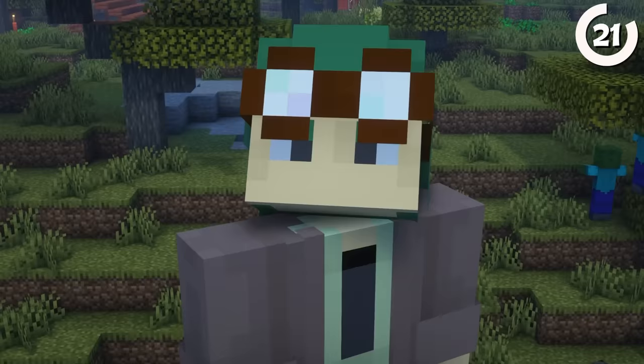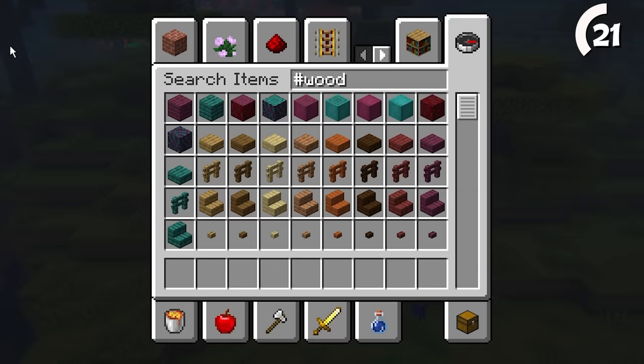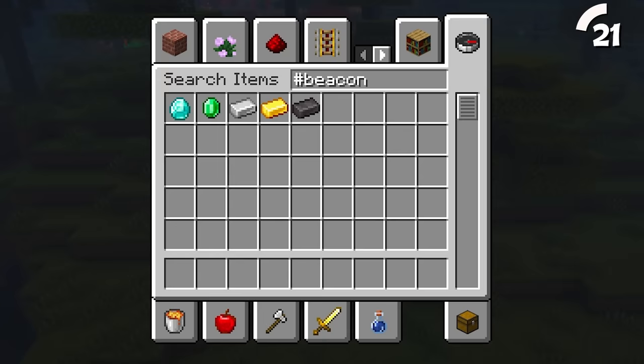Switching to creative, here's a building tip: if you add a hashtag to the front of your search, you can filter by game tag. This allows you to find everything labeled as wood, a flower, or a fish. There are even some stranger tags, like beacon payment items or piglin love.